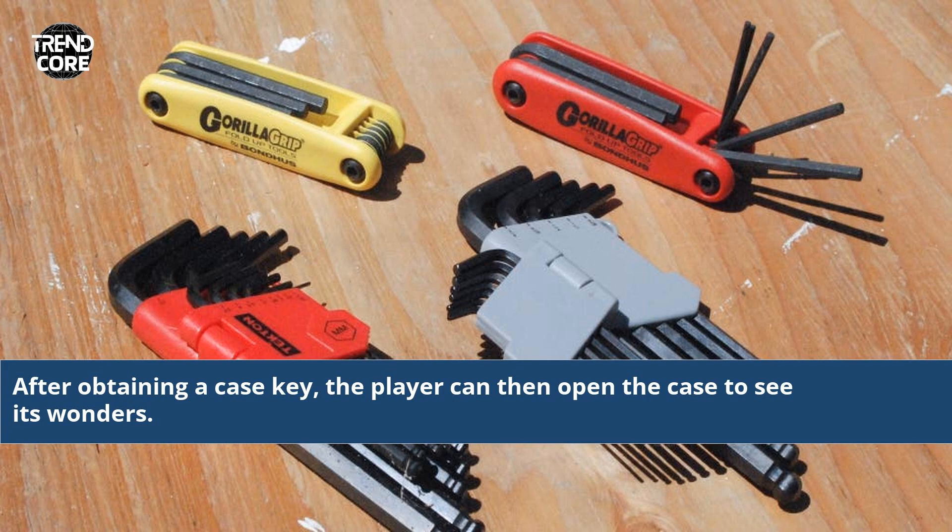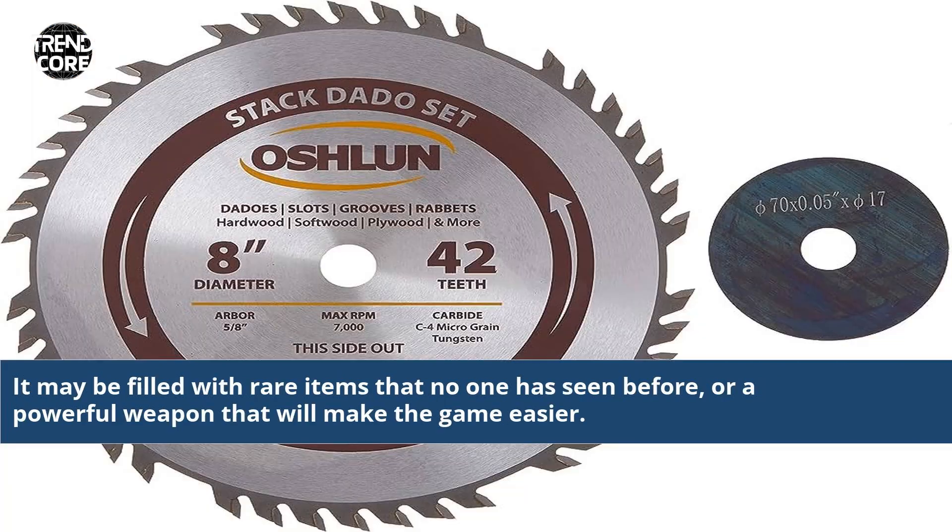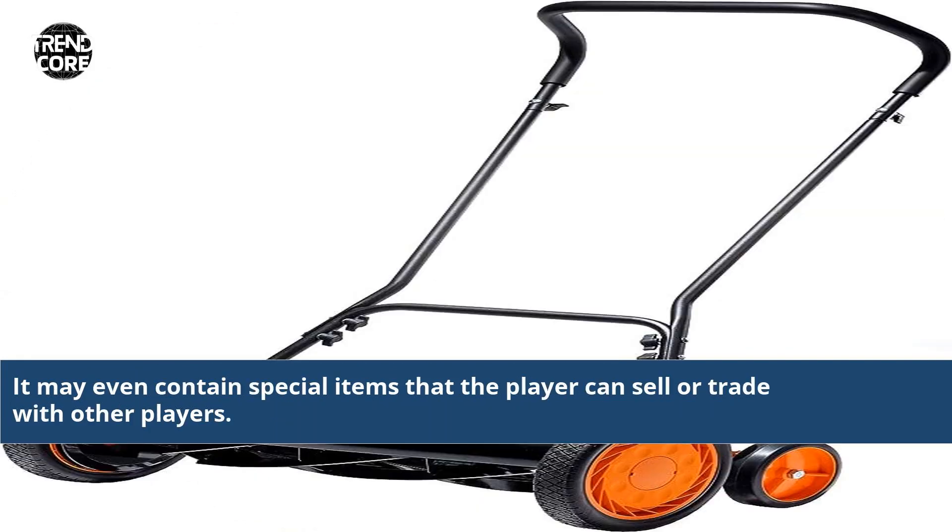After obtaining a case key, the player can then open the case to see its wonders. It may be filled with rare items that no one has seen before, or a powerful weapon that will make the game easier. It may even contain special items that the player can sell or trade with other players.